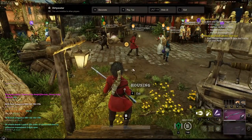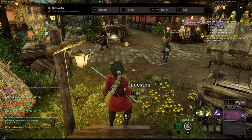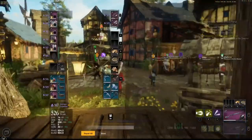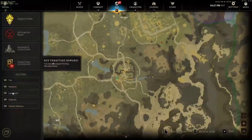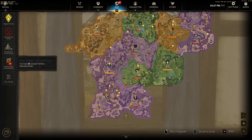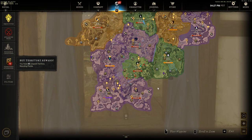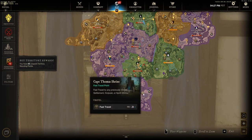Next up, I'm gonna show you guys a few spots that are uncontested, or not very contested at all. Nowadays you're looking for a spot to farm bunnies and everything is contested. My favorite spot was over here in First Light — come to this fast travel point, Cape Thomas Shrine.